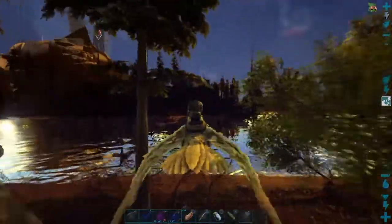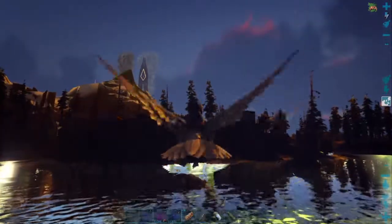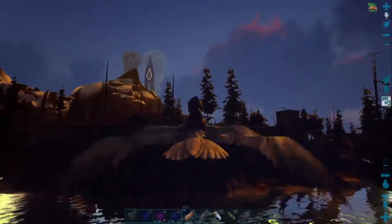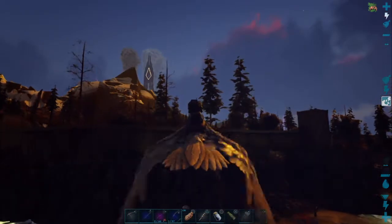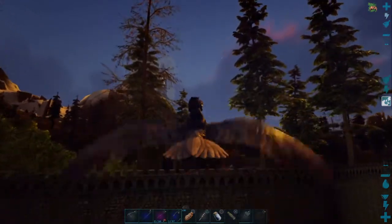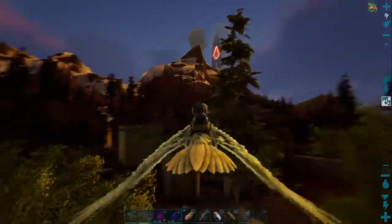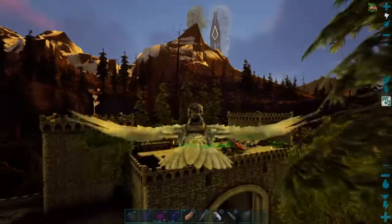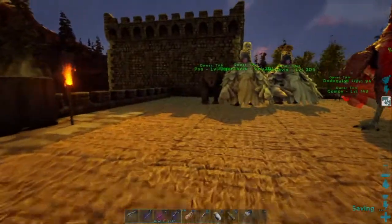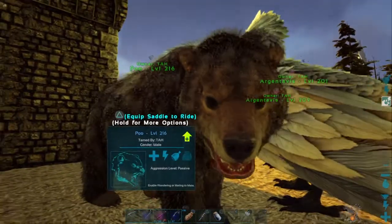Today I think we're going to go try to tame a T-Rex on the mountains if we can. We're going to run back over here and show off this dire bear I got yesterday. I did get the dire bear tamed up during the night. It was a level 145. I should kill this Alpha Carno — I'll do that later though. We've got monkeys and parasaurs and everything spawning in here.